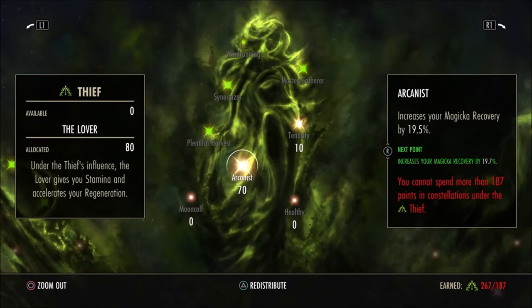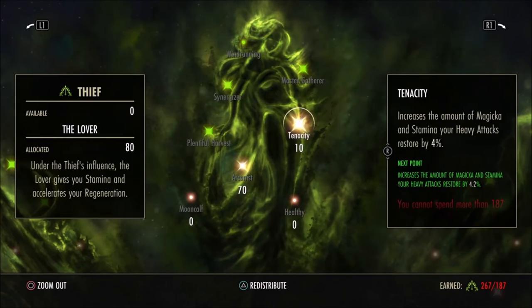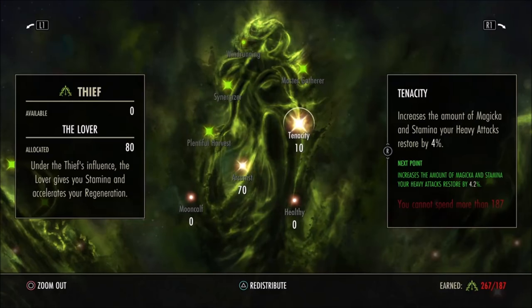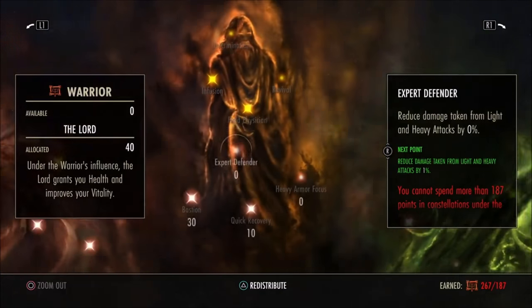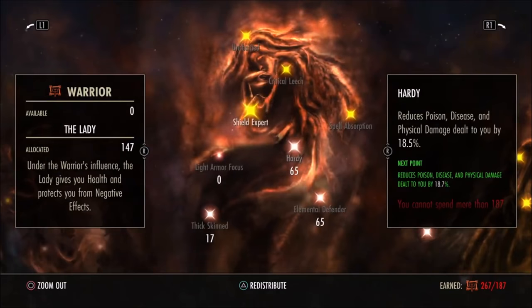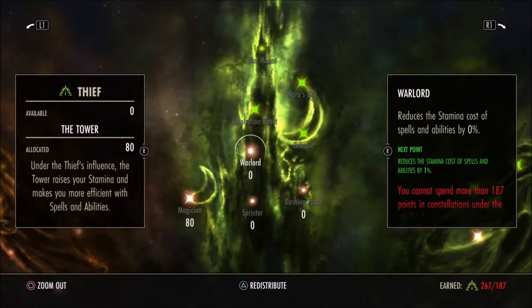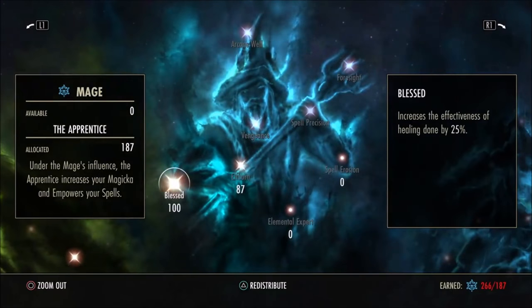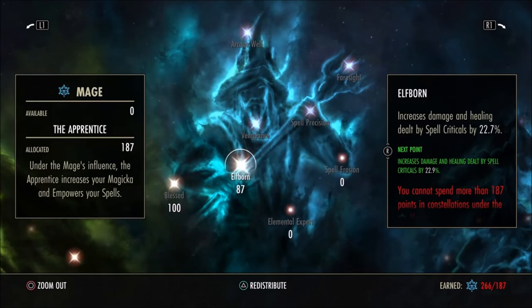Magicka recovery is very important — get as much as possible. Four points into heavy attack bonuses since I heavy attack a lot out of habit — good buffer. More champion points are coming in a few days and you can distribute them into resists, recovery, or wherever needed. On the last tree I go full heals, full crits — just pump 13 points in there and max it out. The other trees I don't bother with much, though you can use Vigor on the tank if you have plenty of stamina.